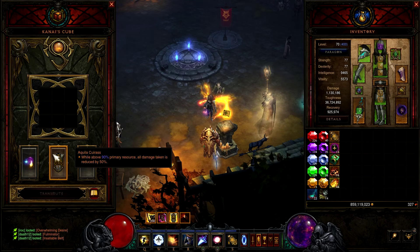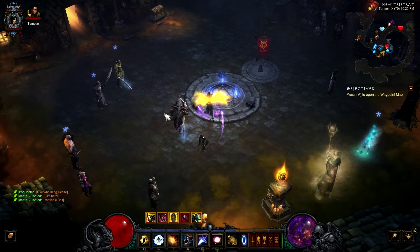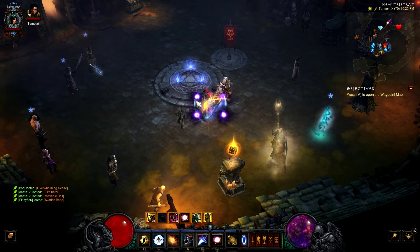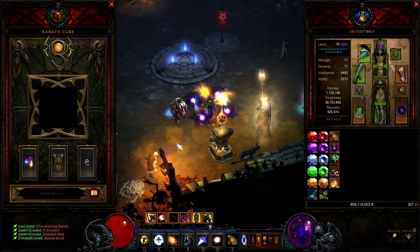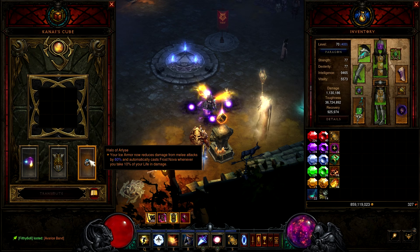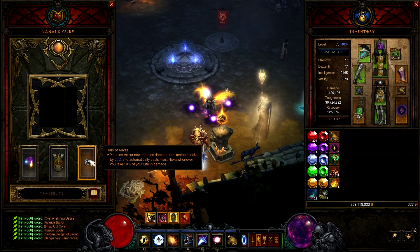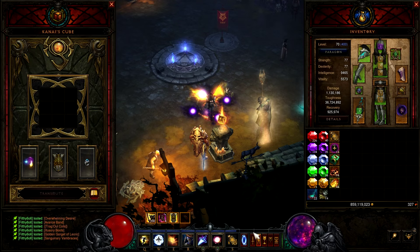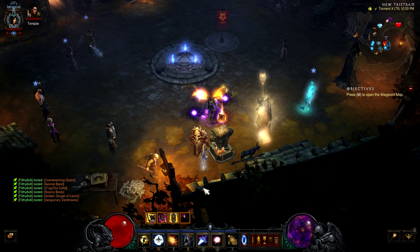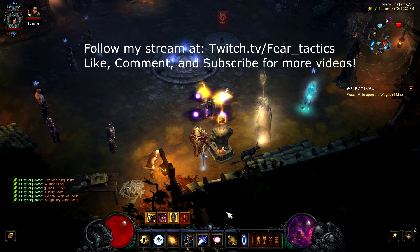Aquila Cuirass in the cube: when above 90% primary resource, all damage taken is reduced by 50%. This means if you're spamming arcane orb you'll actually lose that protection and start dying — it also resets the internal cooldown on arcane orb, costing you more damage. Halo of Arlyse in the cube: your ice armor now reduces damage from melee attacks by 60% and automatically casts Frost Nova whenever you take 10% life in damage. Like illusionist, this can proc off absorption shield damage — you don't have to take actual life damage for Frost Nova to trigger.